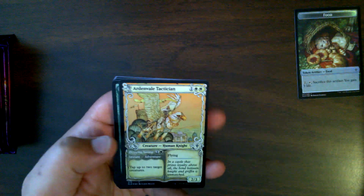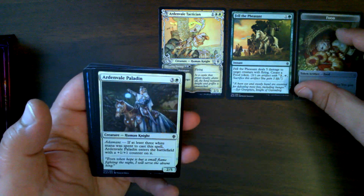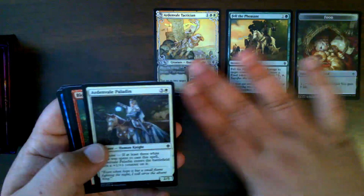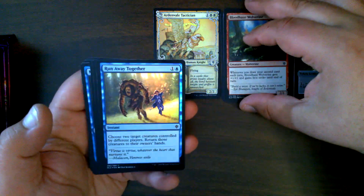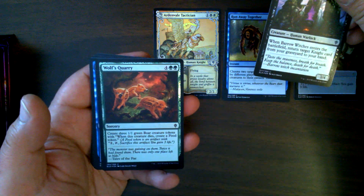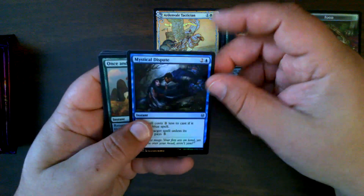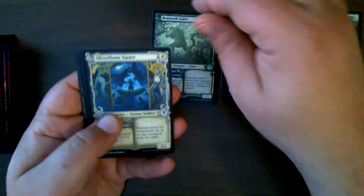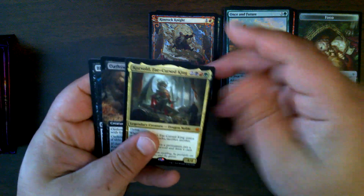To get things started, we have a storybook foil Ardenvale Tactician. Very nice. Fell the Pheasant, which was very strong for taking down flyers, especially in limited. Ardenvale Paladin. Bloodhaze Wolverine. Run Away Together. Varro Witches. Wolf's Quarry. Mystical Dispute — very nice. Once and Future. Storybook Beanstalk Giant. Storybook Silverflame Squire. And a storybook Rimrock Knight. We have Korvold, Fae-Cursed King — very nice.